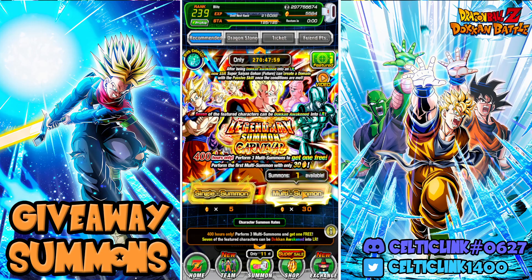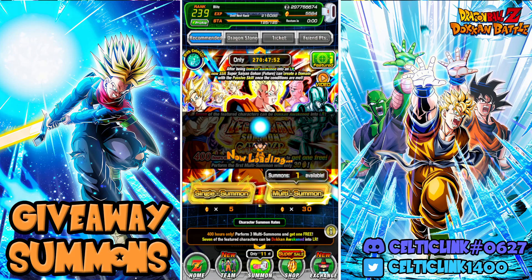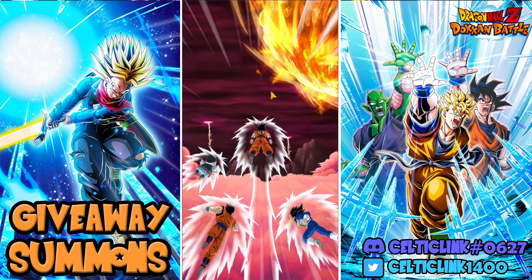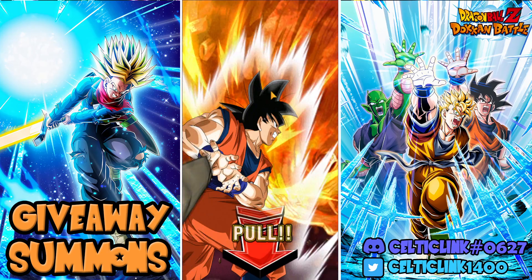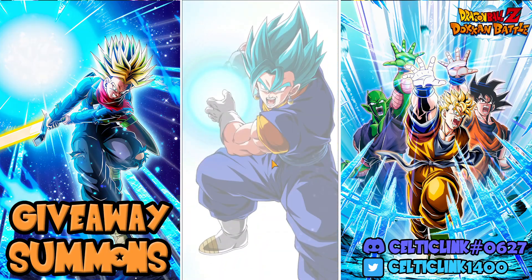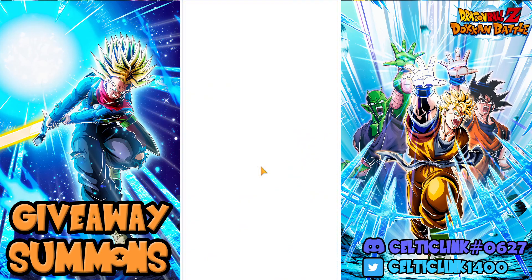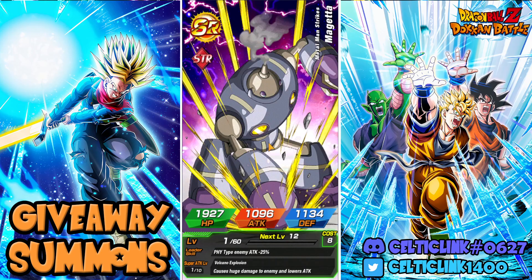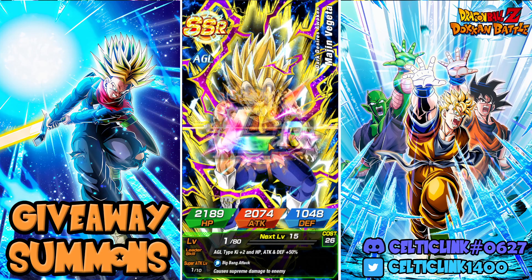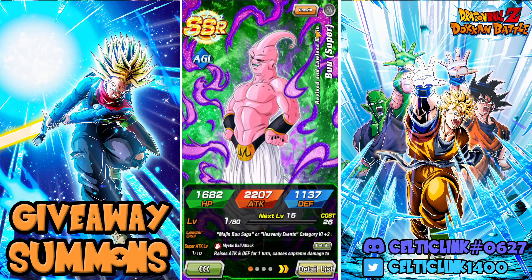We're going to go ahead and do the first discounted multi here. I doubt any of you guys are still summoning, but if you are, I'm wishing you the best of luck. We do have a Vegito and a Gohan — and we got a Vegito Fusion! So we are starting this giveaway summon on the 30-stone multi with an LR. LR Super Buu. That's not a bad pickup. Double LR multi — LR Majin Vegeta and LR Super Buu. Those are some good pulls for a 30-stone multi.